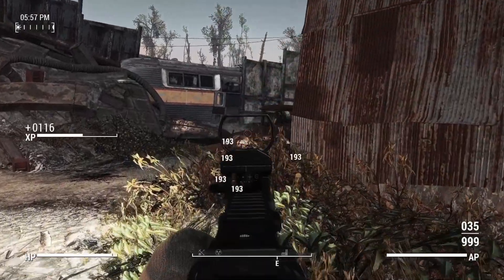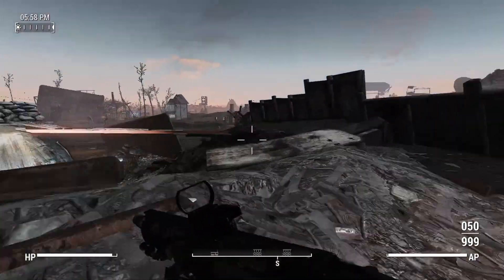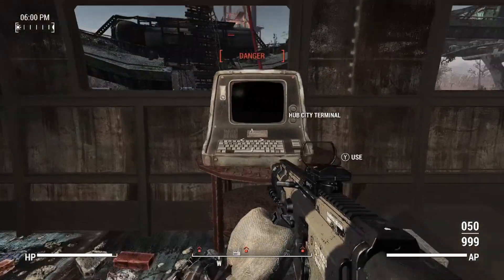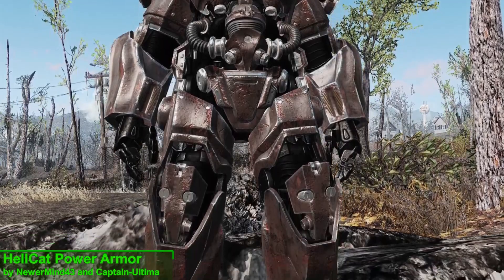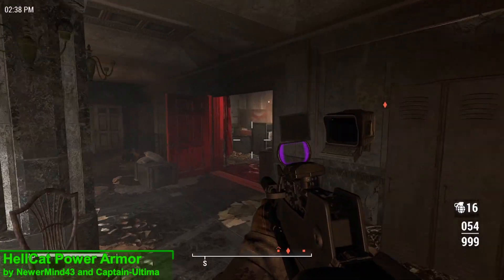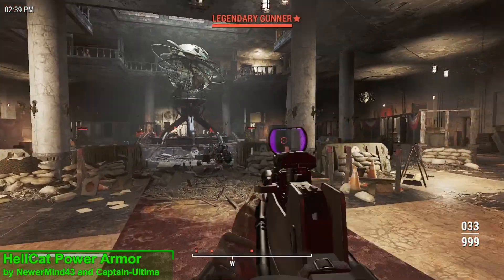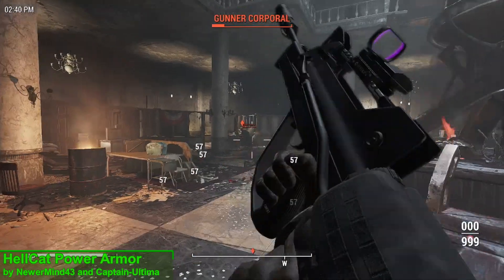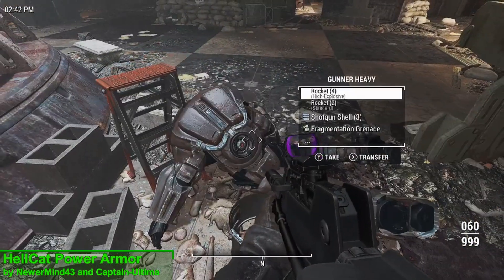Now it's been quite a while since we've taken a look at a power armor mod, but now we're going to be changing that with one heck of an amazing mod. I'm talking about the Hellcat power armor, and you can acquire this power armor from the Gunners Plaza. I thought these pieces would be on a frame in a room that I would have to search for, but you absolutely cannot miss the raider rocking this power armor that you have to defeat to collect off of his corpse.